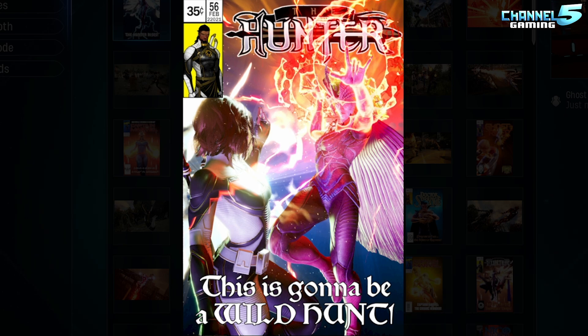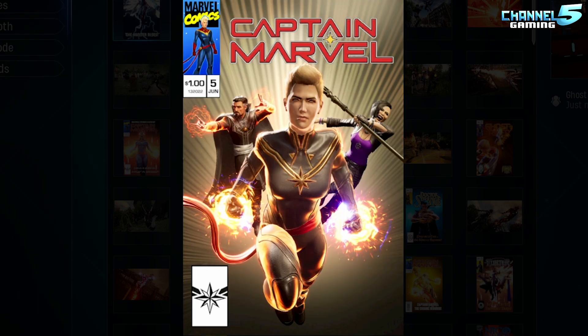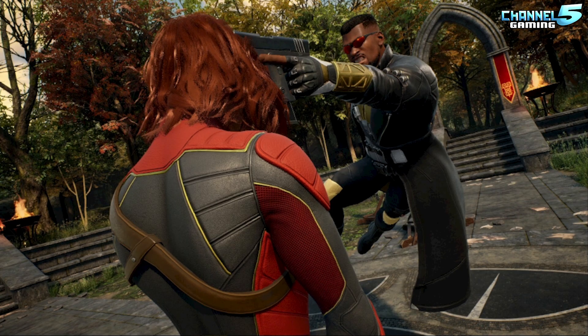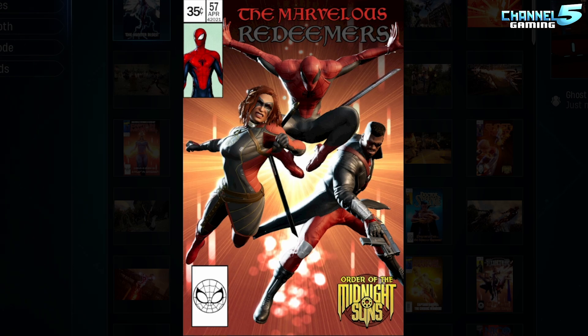I challenge you guys to try this out because it's a lot of fun. Here we are the first time encountering the fallen Scarlet Witch — I put Hunter versus Scarlet Witch, but there are so many visuals happening and trying to fit them both on screen is very challenging. That's a cool photo of Ghost Rider — he's like emerging from the flames. We got a black and red kind of trio color palette going. I love this black and red theme between these heroes — even changed the font: 'The Marvelous Redeemers' in black and red. Really cool.